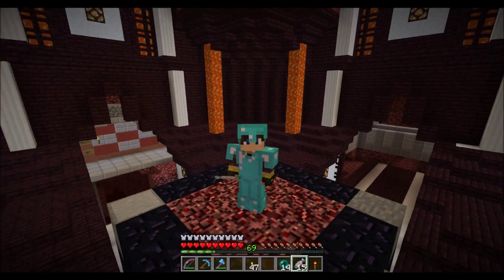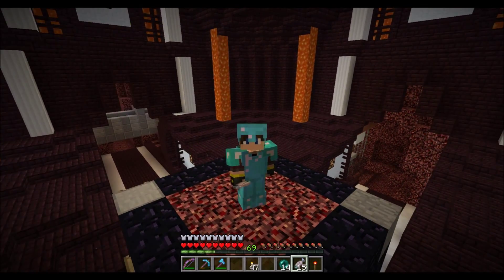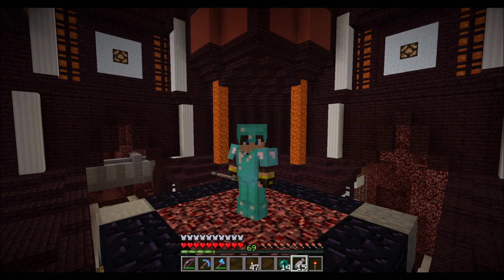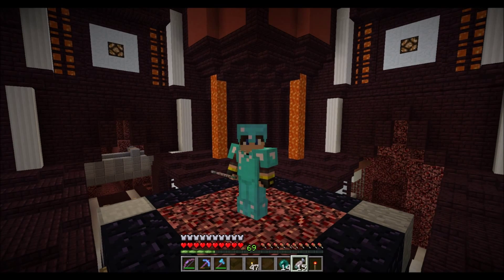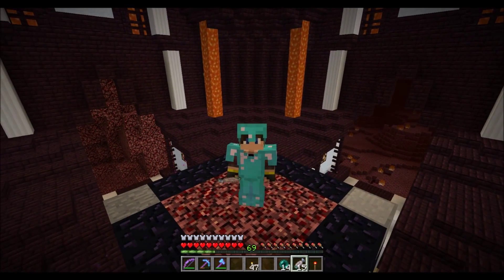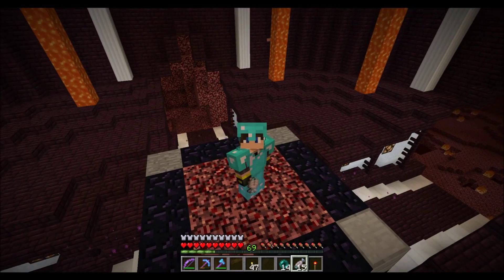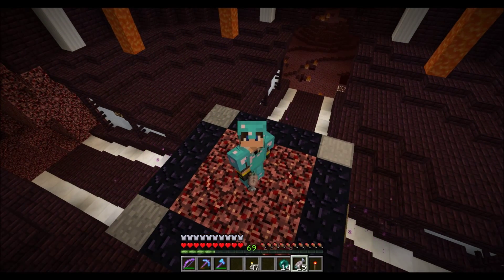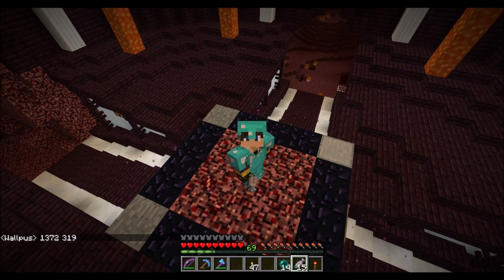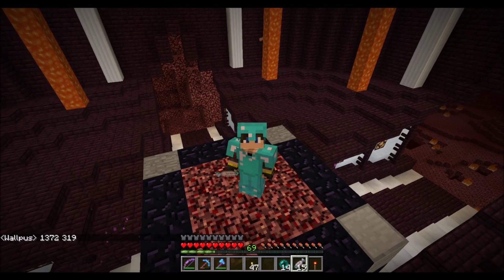I haven't done any work between episodes besides making a little bit of armor. We have about four diamonds left, and I went and got a few mending books. To get mending books we need emeralds, and to get emeralds we trade with villagers. The most efficient thing to trade is farm stuff — carrots, potatoes, or wheat. Our sugarcane farm is terrible; it's not substantial, not good — just sitting there making our base look terrible.